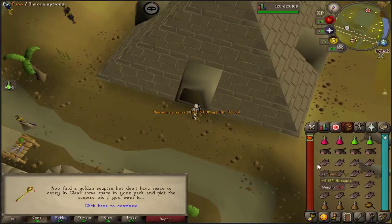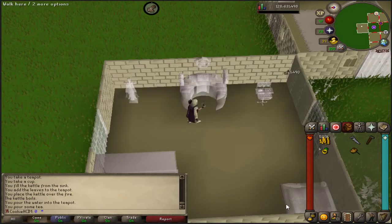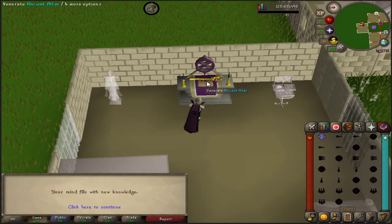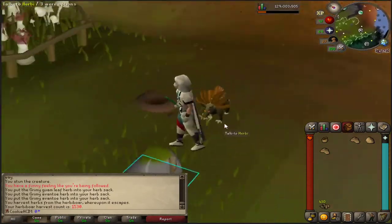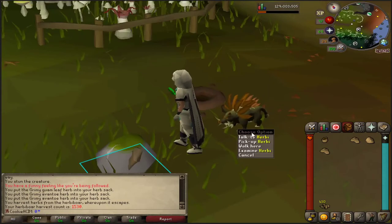Hello! Last episode we got the pharaoh scepter and we were quite lucky getting that — literally did one run and got it. We also upgraded the house and got the ancient altar which is going to be a nice little time saver, but the best thing is obviously we got the herbivore pet. That was absolutely awesome — so glad to have a first pet on the account.